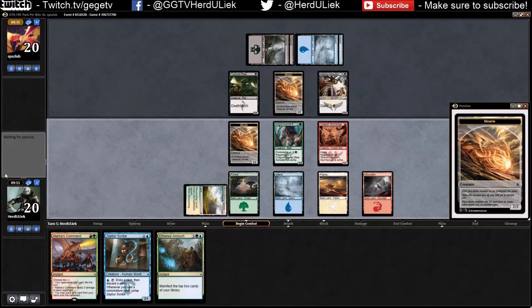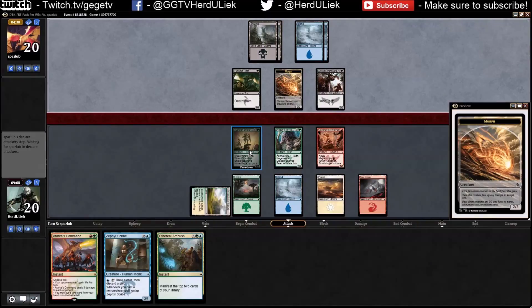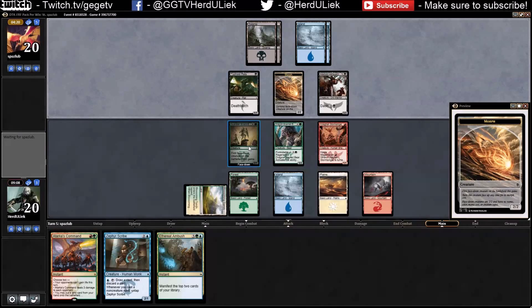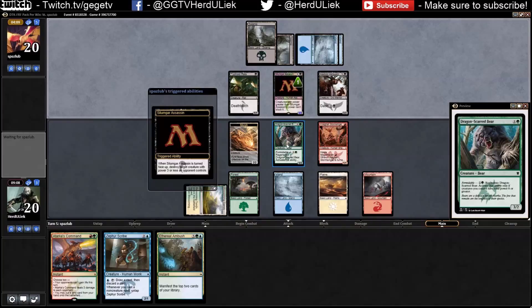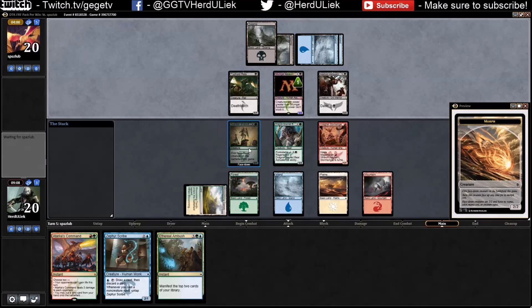I'm not going to attack with these guys now — I'll wait until the end of his turn before I pick this guy up. So what are you going to do? Destroy target creature with power three or less — damn, upon my control — damn.